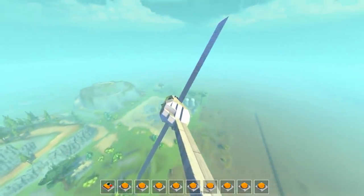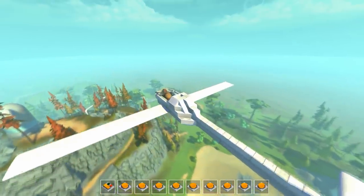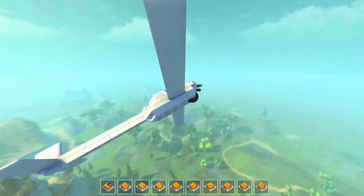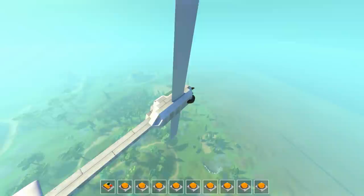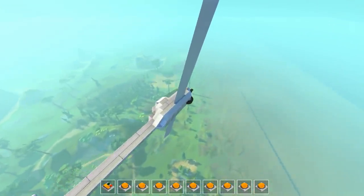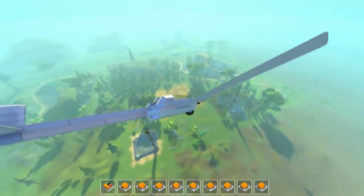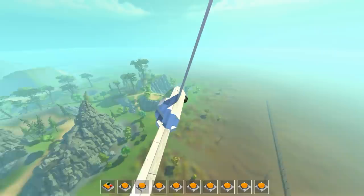I kind of want to go back now to the wingsuit and redo it with a drag reducer block, but I'd have to reduce the thrust drastically as well — when it reduces the drag it changes the whole physics of how the creation interacts. Our plane looks like it's going right into that field. It doesn't have a drag reducer block on it so it just kind of falls.